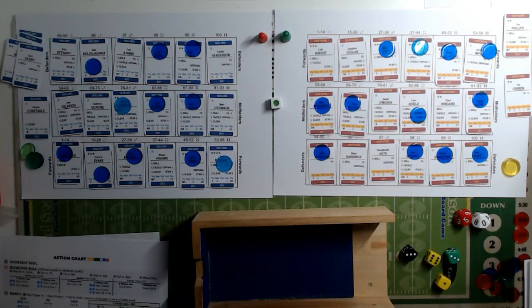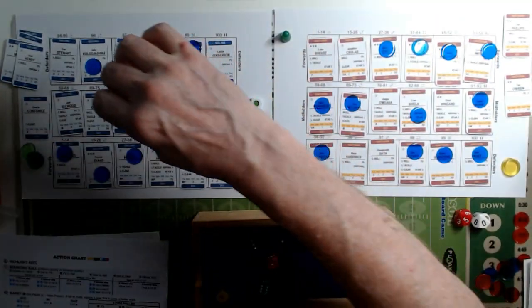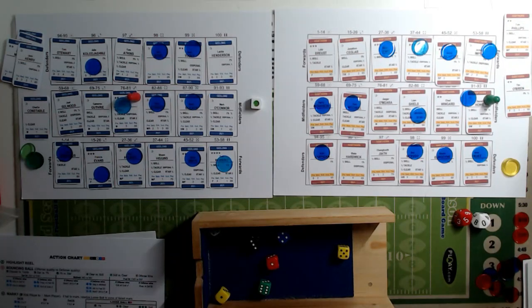Back to the center for a bounce - rolling a three which is a rook. Geelong are plus one so they win the rook in midfield, coming on strong in this third quarter. A six is a crash between Duncan for the offense and Hawthorne's defense. It's a six on the crash - offense wins, Geelong win. A four advances them to the forward 50. Geelong are moving up to the forward 50, having already scored two goals in this quarter.